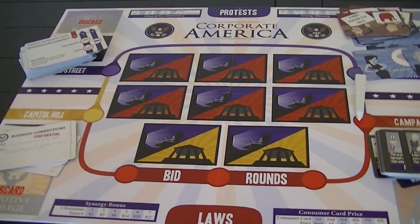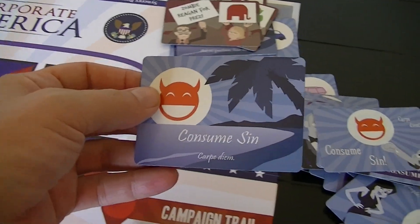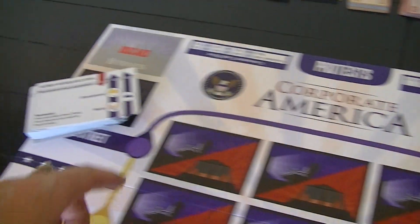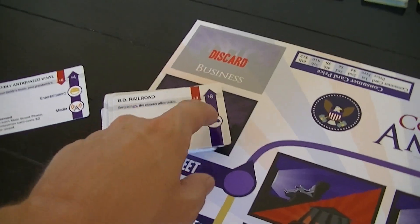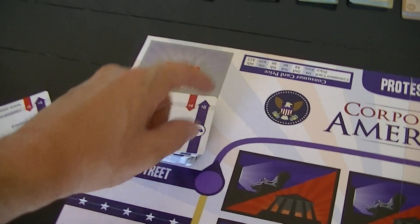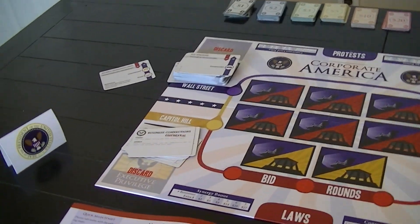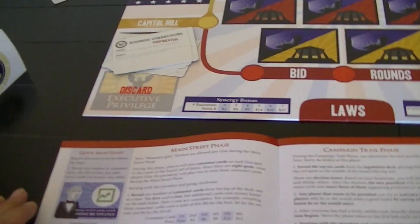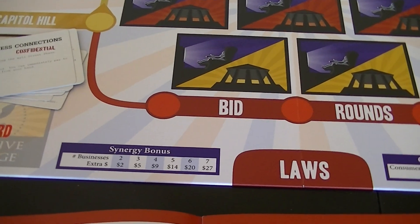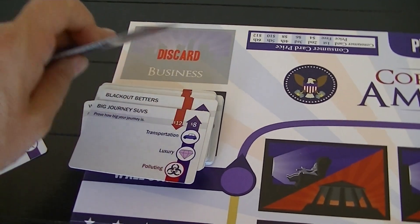When a consumer card comes up, it's going to have an industry value — the sin industry, the luxury industry, the transportation industry. If those match what a business supplies, the owner of that business gets that income. Some businesses have synergies that allow them to make more income: you get a bonus based on the amount of industries you have with that bonus.